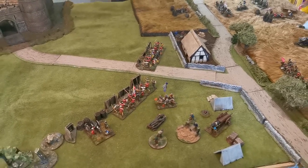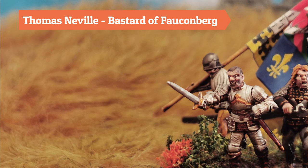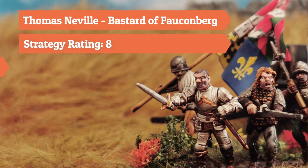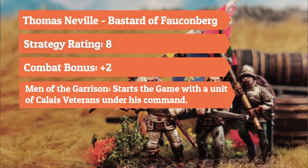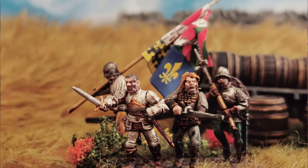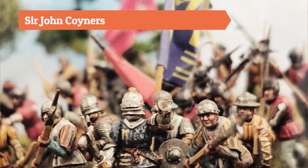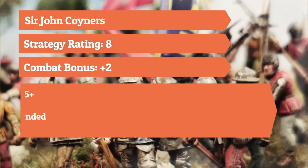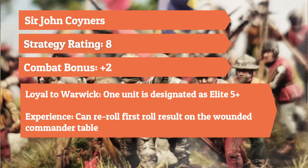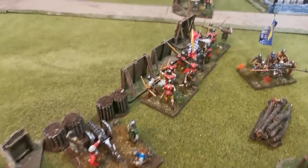Running through the forces quickly: commanding the Neville forces is Thomas Neville, the Bastard of Faulconberg — strategy rating eight, plus two combat bonus, with a special rule allowing Calais veterans, though I've opted for marksman bonus instead. The other Neville commander is Sir John Conyers, veteran of many battles — strategy eight, plus two combat, can mark one unit as elite five-plus, and re-rolls the first wound table result.